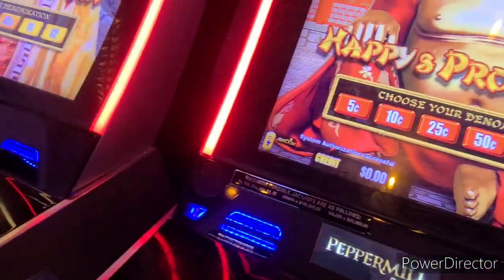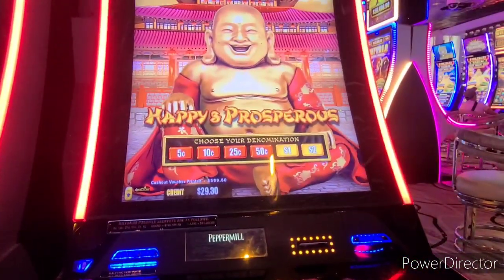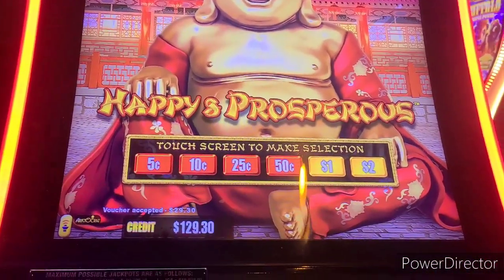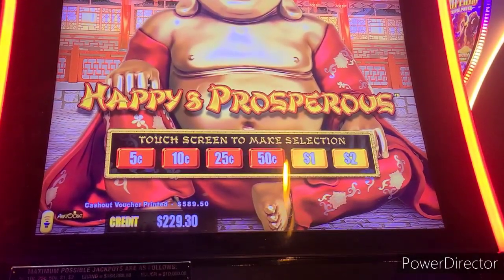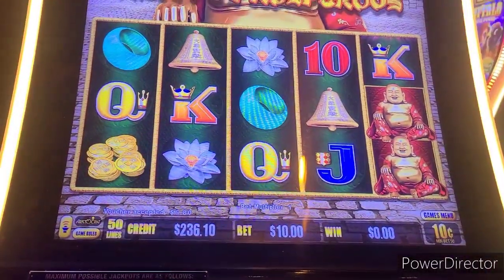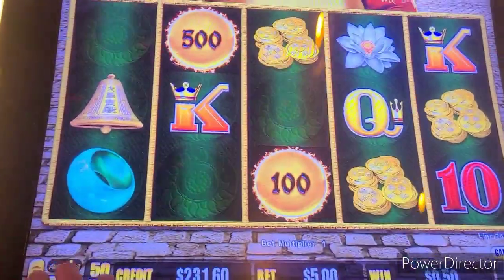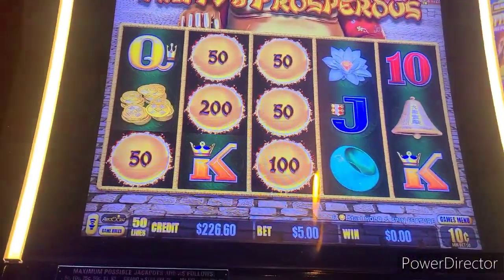Put a couple more notes in — take them out of my wallet if you could, because I have to hold this thing. Put the keys in the car, put the notes in the machine. There's one note, there's two notes. Oh, that'll put us over the top! Happy, are you going to be a lucky slot? Here we go — $5 bet, 10 cent denom. Go go go — six! There we go, you are a lucky slot!